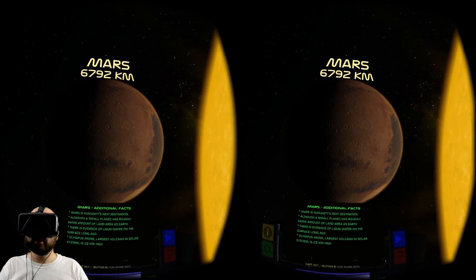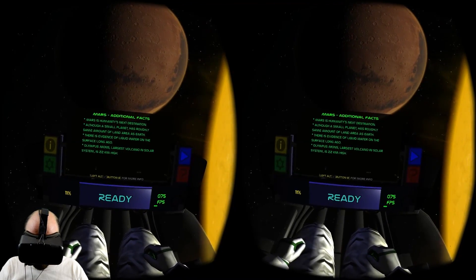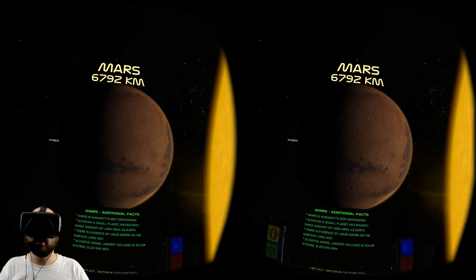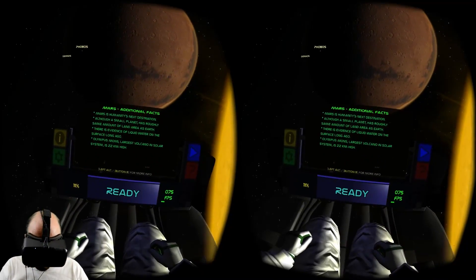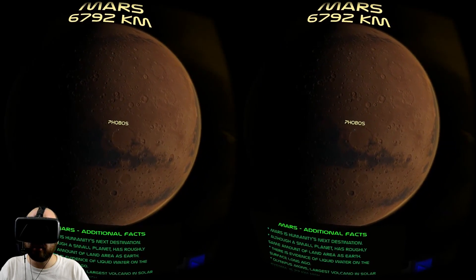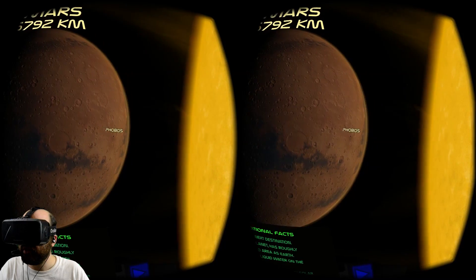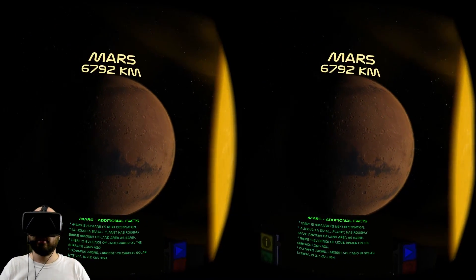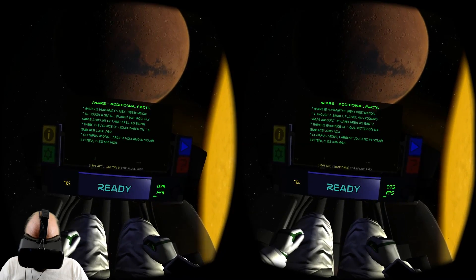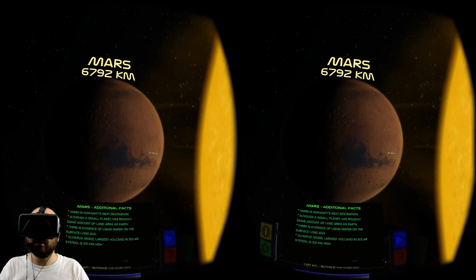Mars has a pockmarked, cratered, red surface. Mars is humanity's next destination — a small planet but it has roughly the same amount of land area as Earth because there are no oceans. There's evidence of liquid water on the surface long ago. Phobos — you're a little bit bigger than Deimos but still tiny. Evidence of Olympus Mons, the largest volcano in the solar system, is on Mars and is 22 kilometers high — bigger than Mount Everest by quite a long shot.